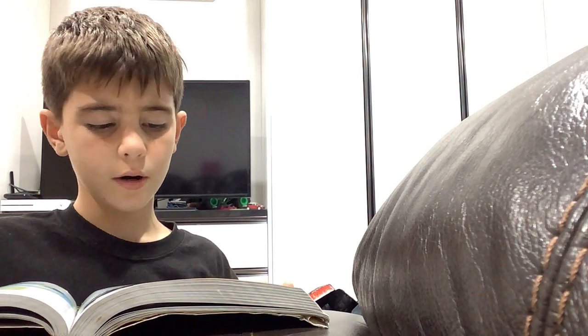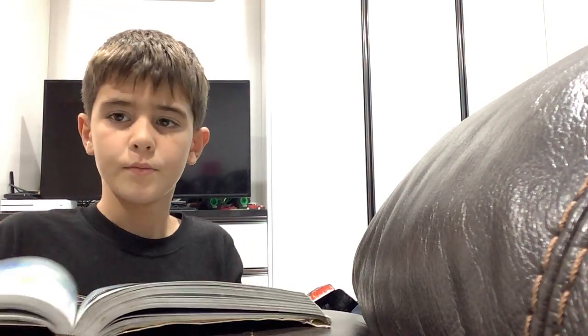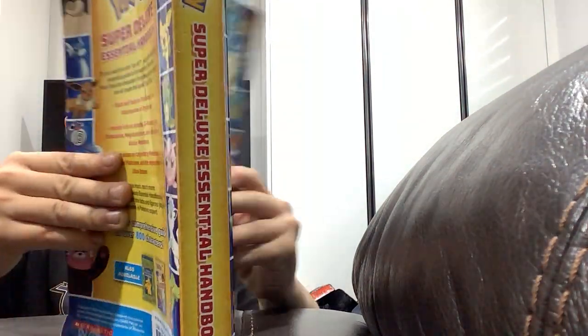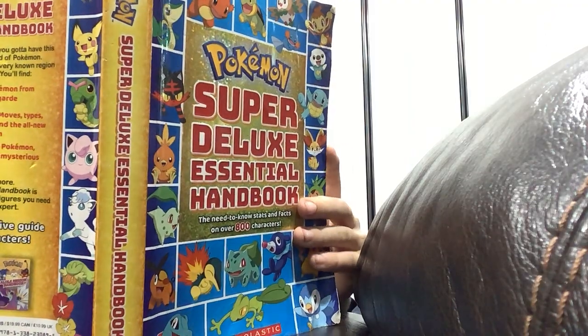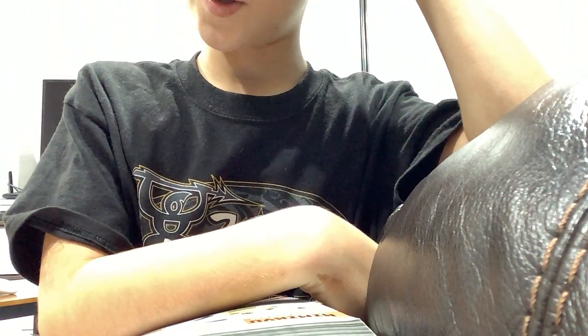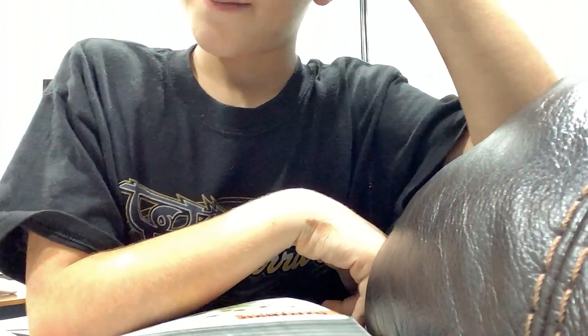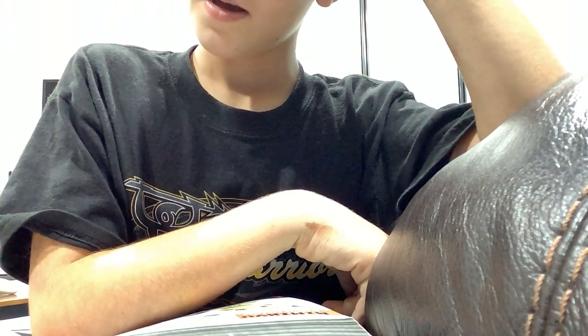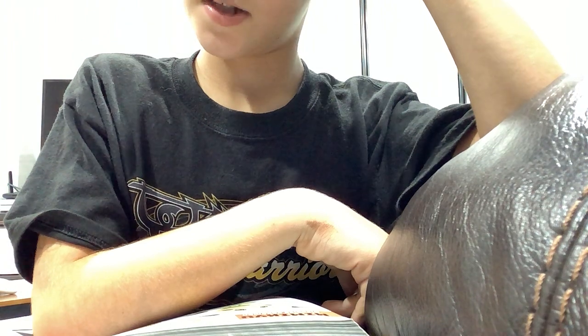Now we're going to be doing Mimikyu. I love Mimikyu! What does Mimikyu look like? No one really knows, but it apparently is terrifying and always hides underneath an old rag so it doesn't scare anyone while it's trying to make friends. Imperial height 0.08 meters.